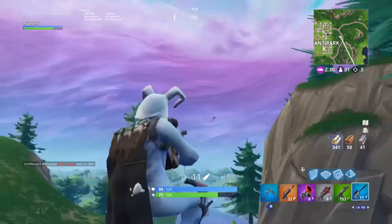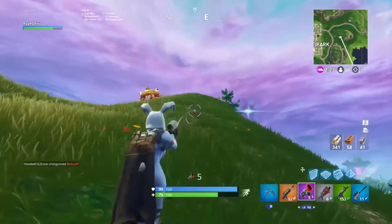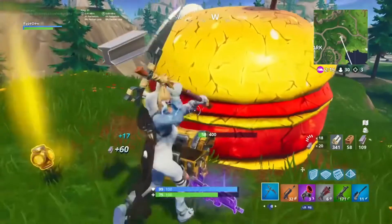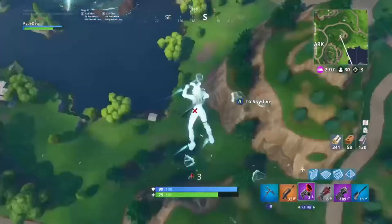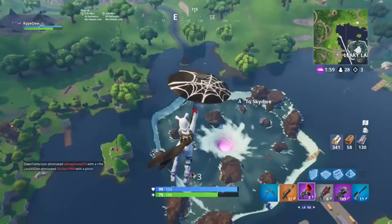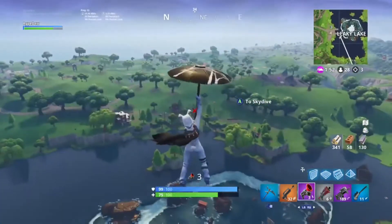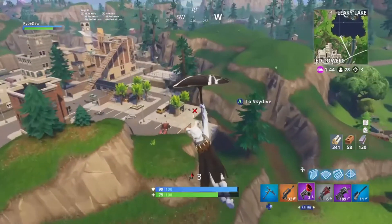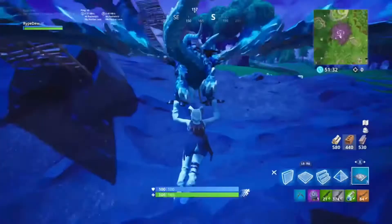After you drop and get those early kills, you really need to rotate. The best thing to do is find a rift or use a rift-to-go. Rift-to-goes are extremely nice because later in the game you start not finding people. There's one by Pleasant right at that burger, one behind Pleasant by the new building, and more all around the map. Once the storm starts closing, everybody's rotating — so when you find people at Tilted or elsewhere, land on them and go straight for them, full aggro mode.